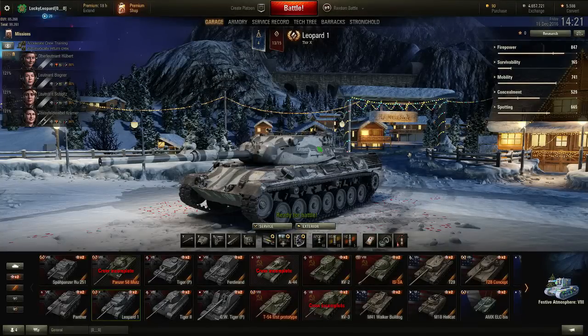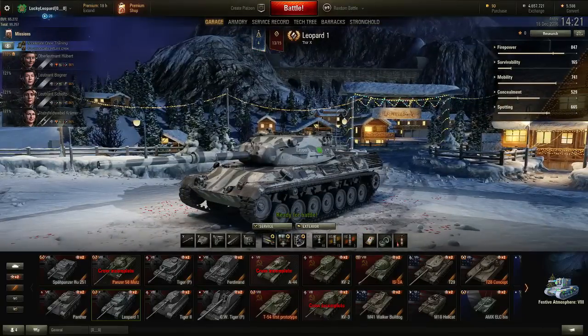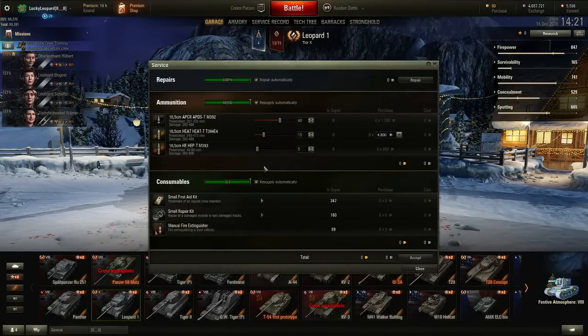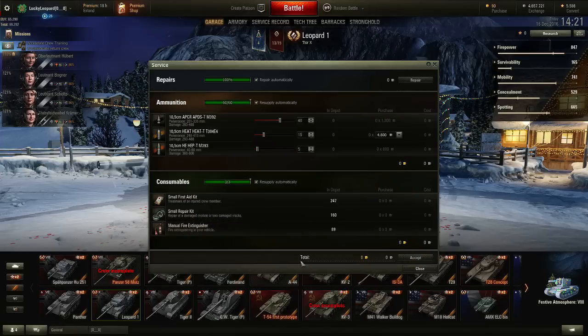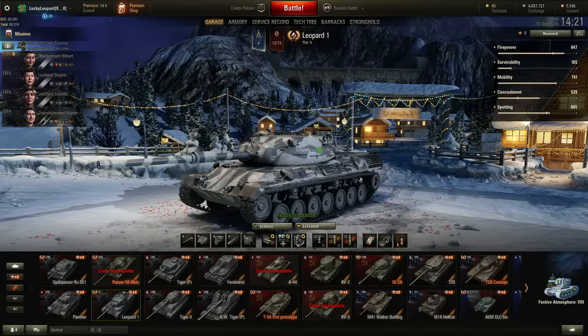Let's first start off in the garage, because the first thing you want to do is pick any vehicle you want the free unlimited fire extinguishers on, and you click on service. As you guys already guessed, you're going to select a manual fire extinguisher — not the premium one, the manual one. The other two slots you can just pick whatever you want. You might be thinking, "What are you doing? You're just mocking us by picking normal ones." Well, just hold on, I'll explain.